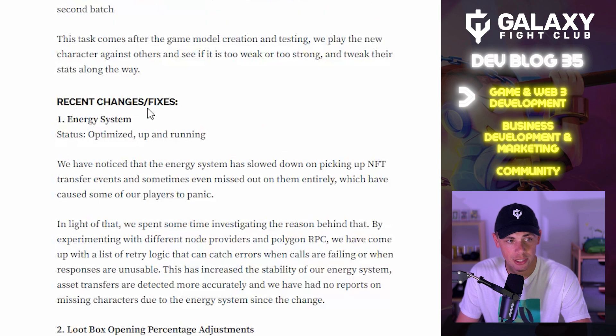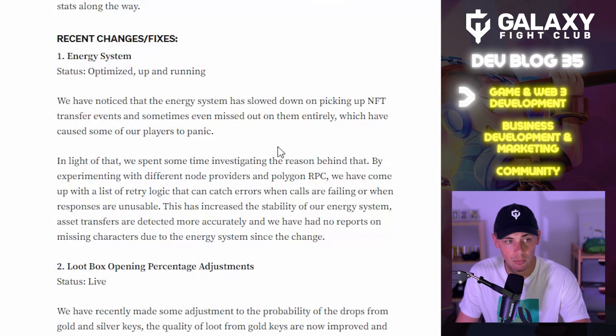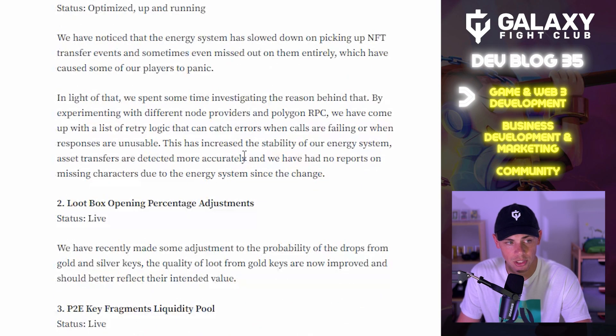Some recent changes and fixes to the energy system: the team noticed it had slowed down on picking up NFT transfer events and sometimes missed them entirely, causing some players to panic. We investigated by experimenting with different node providers and Polygon RPC, and came up with retry logic to catch errors when calls are failing or responses are unusable. This has increased stability — asset transfers are detected more accurately, and we have had no reports of missing characters due to the energy system since the change.